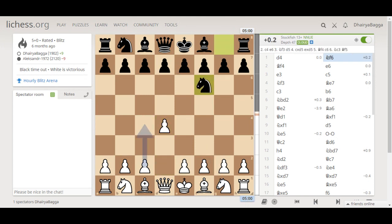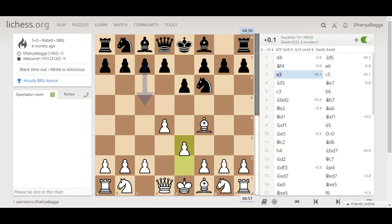My opponent responds with knight f6. Then bishop comes out onto f4. Opponent plays e6. I was playing the London System setup, so I then proceeded with e3.